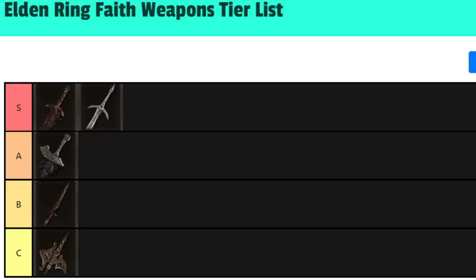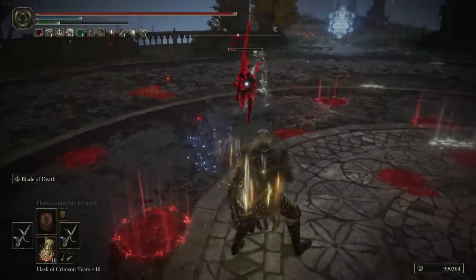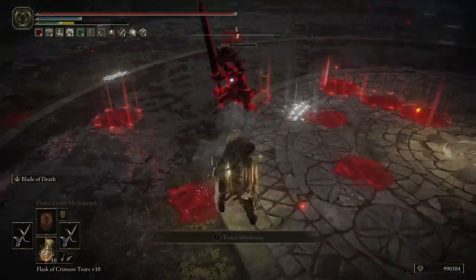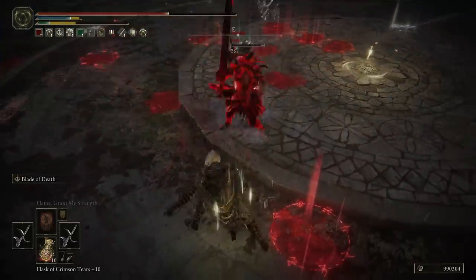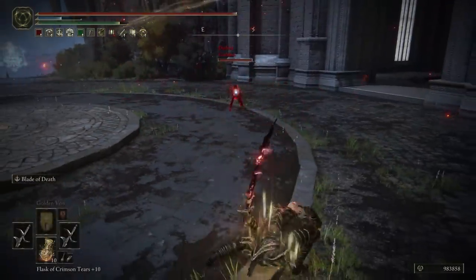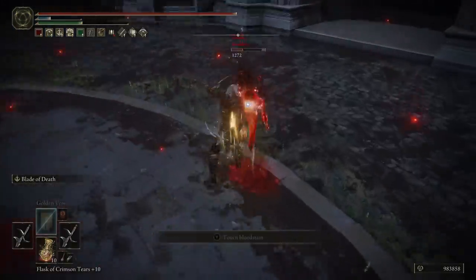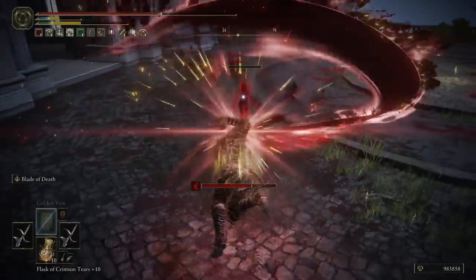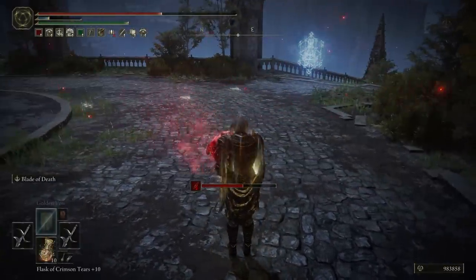Now let's go to an A tier pick — this one's gone up in my estimations. This is the Black Knife. As a dagger, it has tiny range, but it makes up for it with incredible attack speed. This weapon is super buffable, and with many successive hits you're going to rack up some AR and big damage. To combat its short range, it has an incredible Ash of War that was buffed in that patch, coming out even faster now with hyper armor, so it's very likely you can get it off or even trade in PvP. It comes with that destined death effect, reducing the enemy's health by 10% and dealing damage over time. In PvP, even if they roll it, they still get the destined death debuff and damage over time — so you can catch people out even when they evade it.